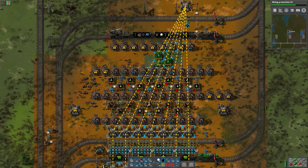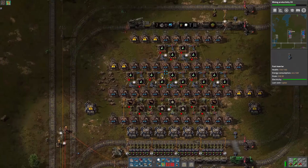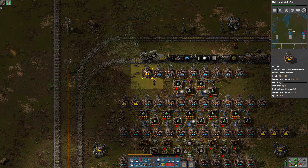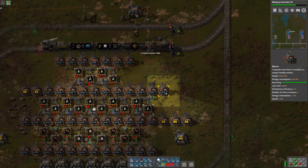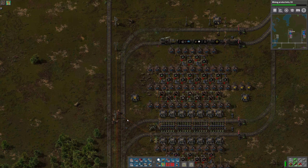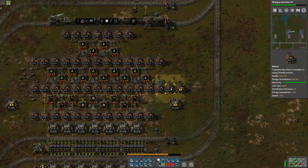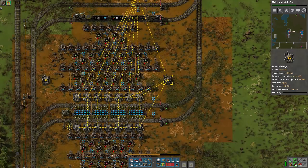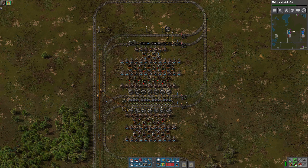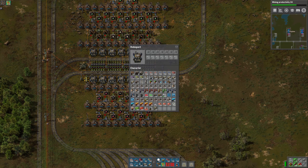Let's try that again. There, that's 14. We need to get another power pole there. That beacon's not required, nor is that one. We need power over here as well, and we can remove those. We can also remove these extra roboports, at least for now. So that's everything that we need — it's ready to go.